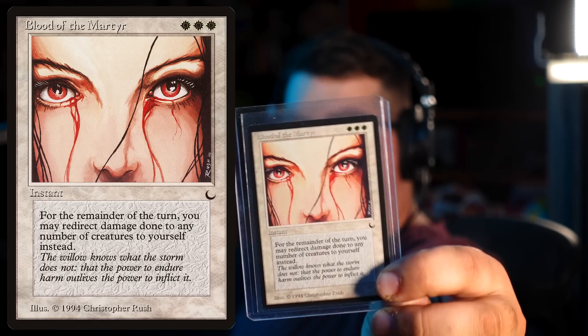We also have another card to add to my collection of The Dark this week: Blood of the Martyr. It's a really interesting white spell that lets you redirect any damage that would be done to any of your creatures to yourself instead. Very 'The Dark' style card, and also very metal art. Anyway, thank you all for watching, have a good one.